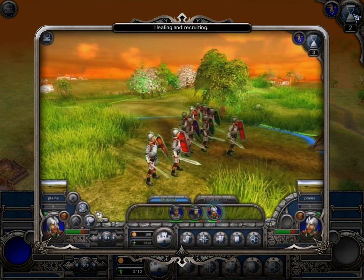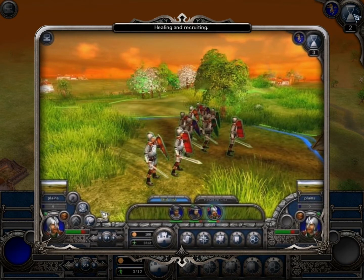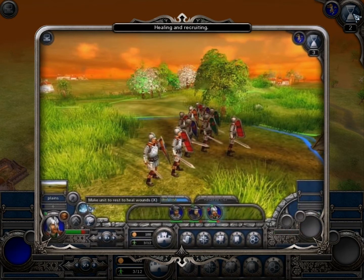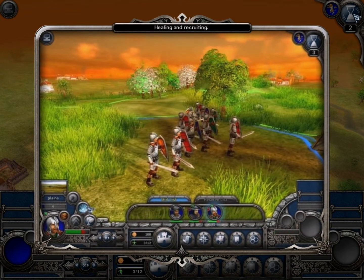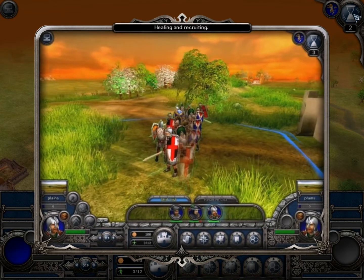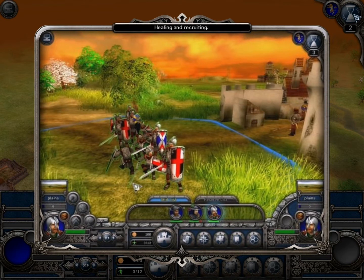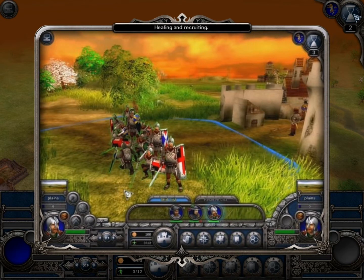The more enemies nearby, the fewer wounded will recover. If a unit is near a friendly town, you will be able to hire new recruits to replace the warriors killed in battle. However, you must have enough money to pay for them. Note that new recruits will decrease the total experience level of a unit.